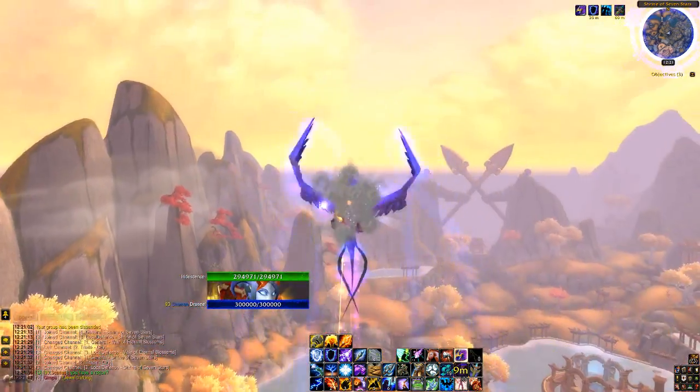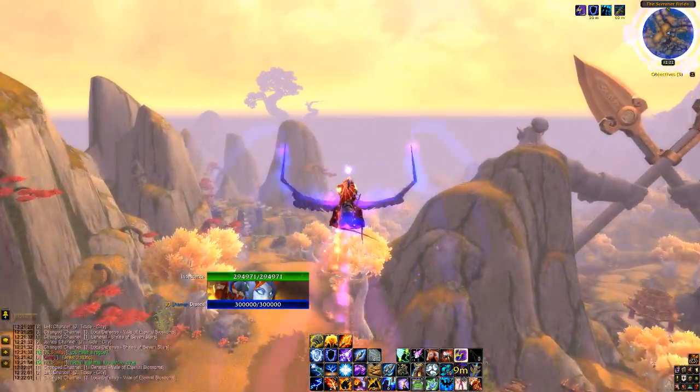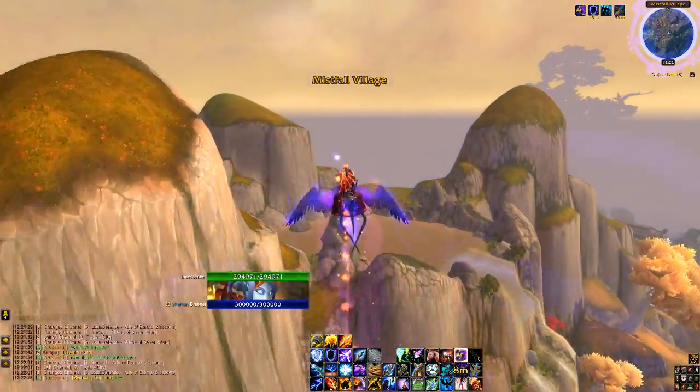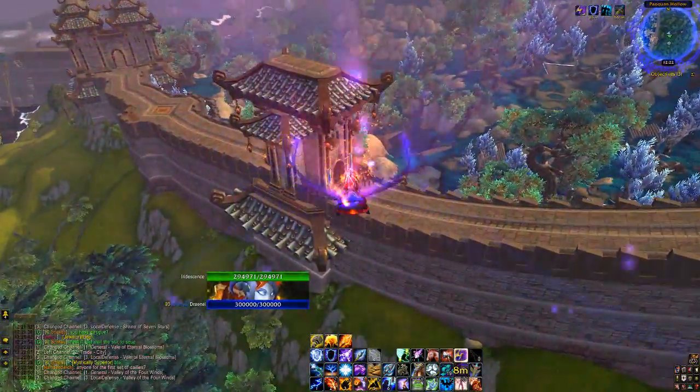Start in the Vale of Eternal Blossoms outside the Shrine of the Seven Stars. Mount up and follow the southern border until you reach the Great Wall of Panda Land. Once you see it, head south until you reach a building on top of the wall with blue Alliance flags on either side of the doorway.